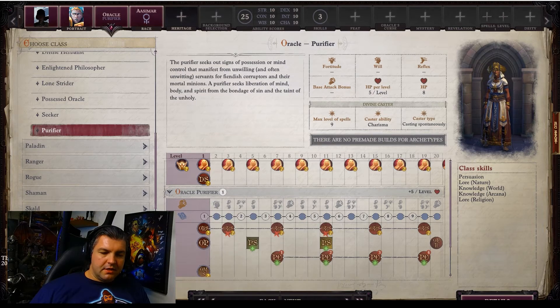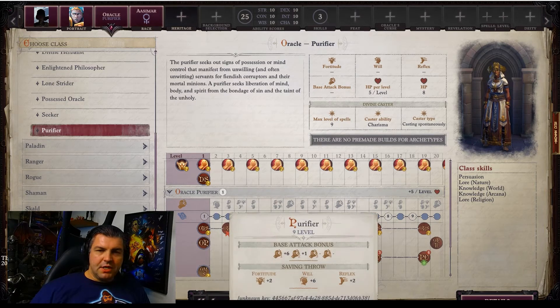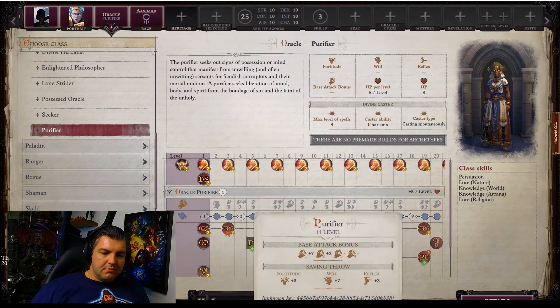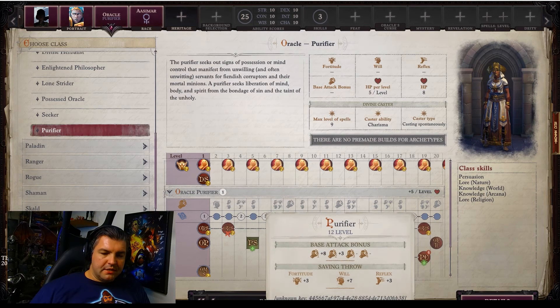Purifiers are not melee beasts, so the progression isn't that great — they only have partial BAB, as you can kind of see here. This seems to have changed since the beta, so I'm not sure if this is a typo, but it appears to be about one level behind. By level 11 and level 12, you have two attacks.